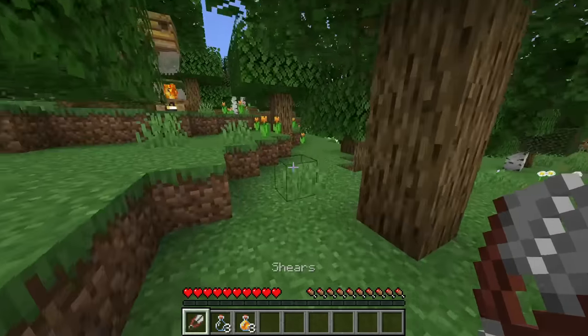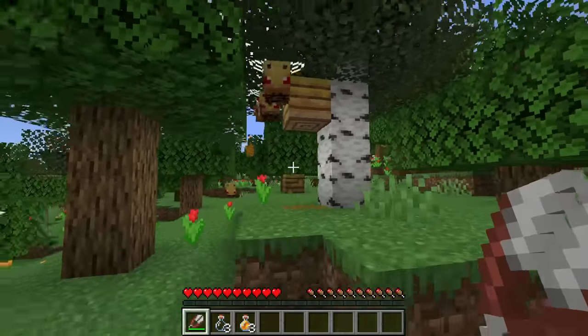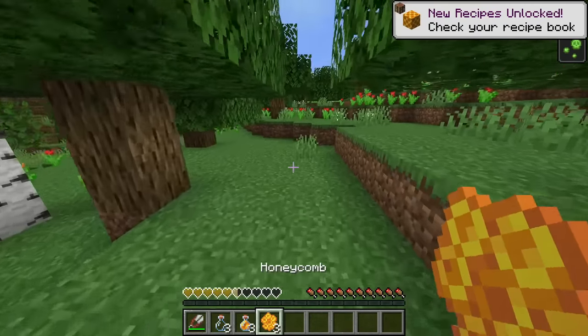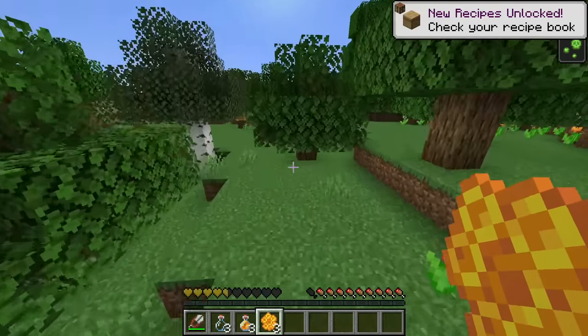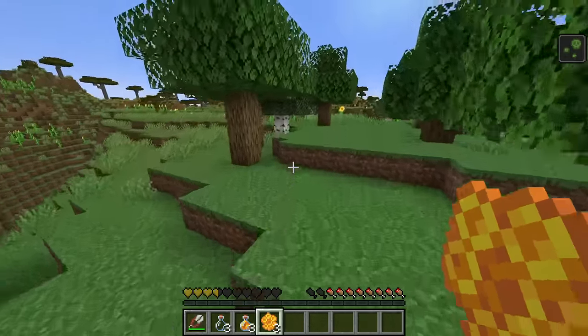You can also harvest the honey with shears, and when you do that you don't get honey, you get honeycomb. You can see these bees are now very angry at us and we're probably going to get the poison effect. But what we got from it is three honeycomb. Honeycomb is really useful, and we'll go into the uses of honey and honeycomb a little bit later.